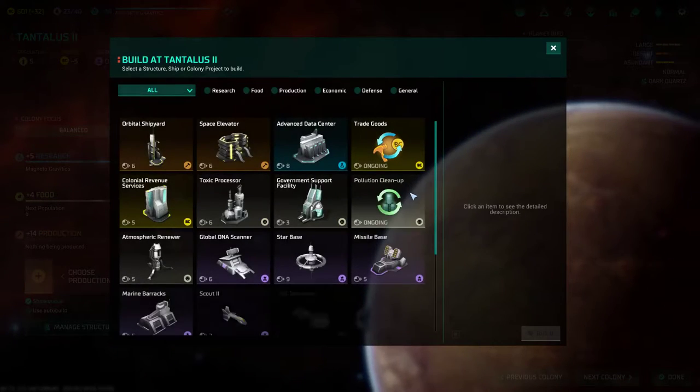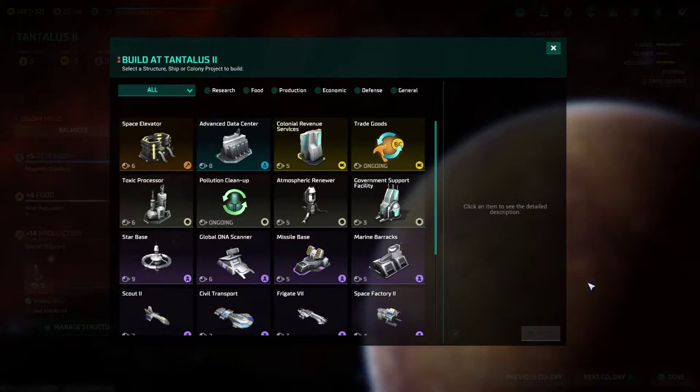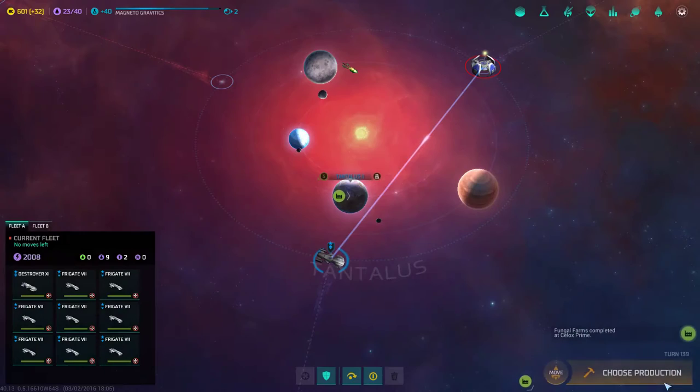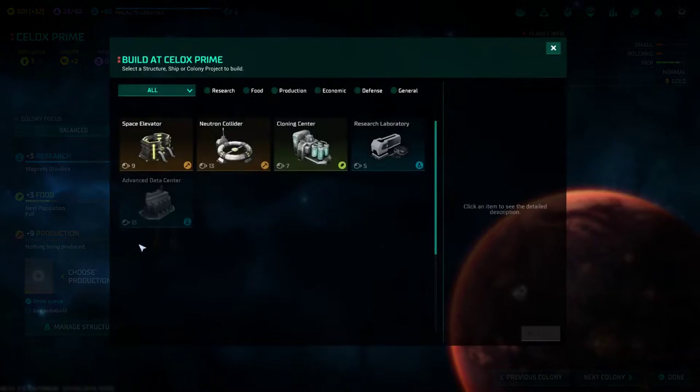Let's choose production on Tantalus 2 first of all. Orbital Shipyard? Absolutely. Alright, no moves left — we'll have to let a turn pass before we actually attack that thing.